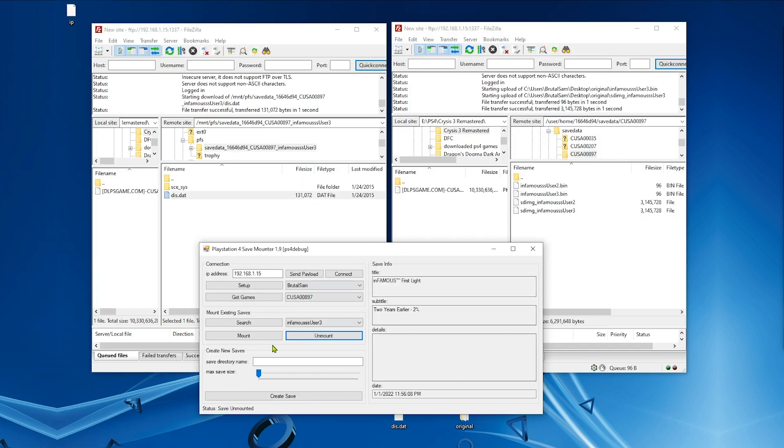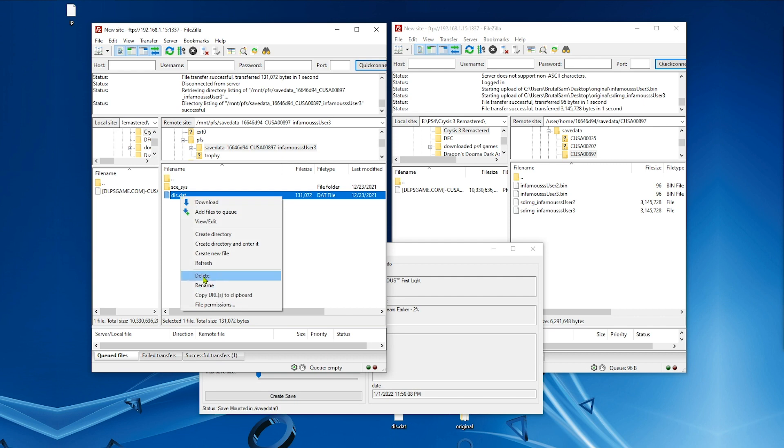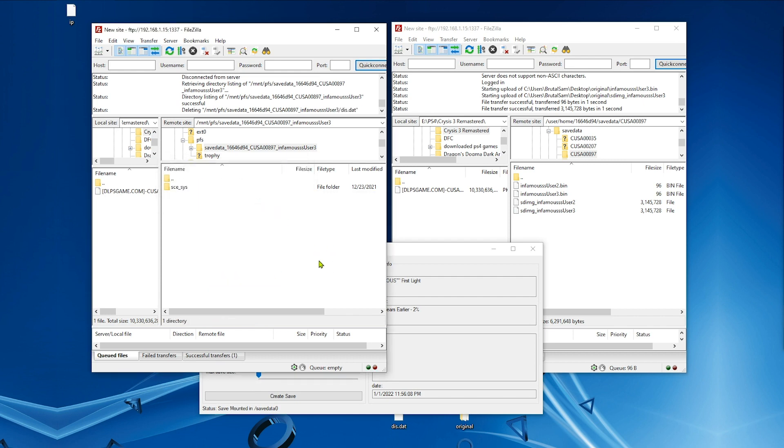Go back to Save Mounter and click Mount so we can change the decrypted save file. Come back here and make sure to hit refresh — it's very important, you have to refresh. Now this is the decrypted save file of our original save. Delete it, and then we're going to copy the modded save file here, which is decrypted.